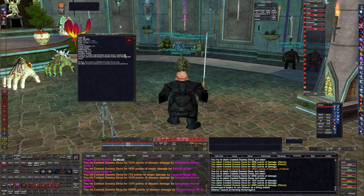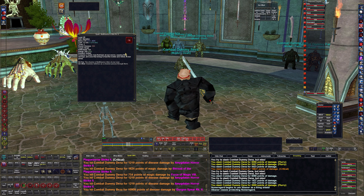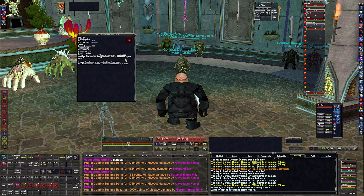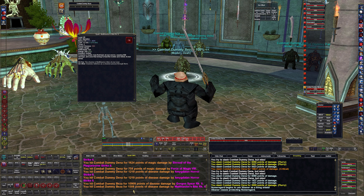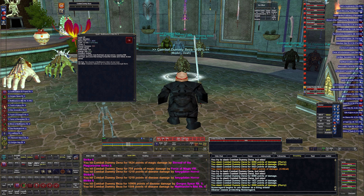Then I do Malthasius' Bite. This is our mana tap — it does 698 damage but it returns mana to the group. I'm not sure exactly how much mana it returns, but I've been running this spell line for a while and I like it. It's a fairly quick cast, does 1,500 damage on a crit, and you can see it returned mana to everybody in the group.